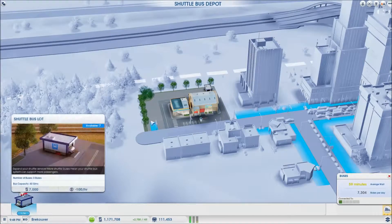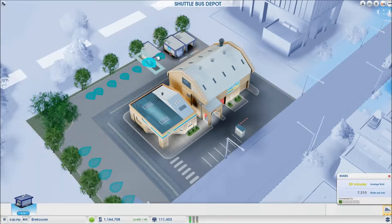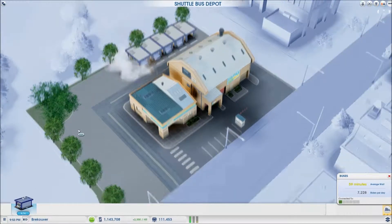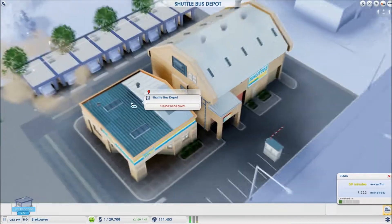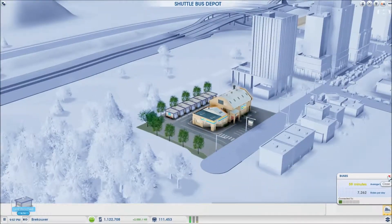We need more garages - holy crap, I can only have one garage on this? That's insanely bad. I completely forgot about all these other garages. Six, seven, eight - there we go, get some garages going for buses. It's connected to Breckminton.